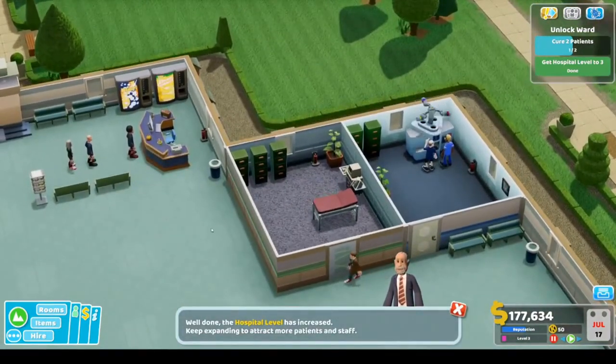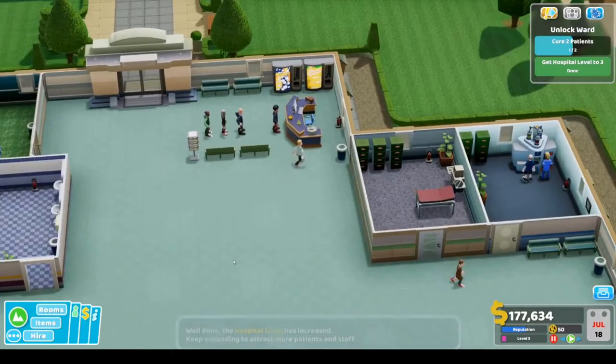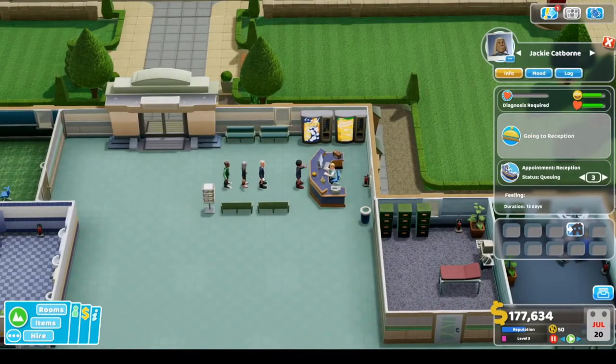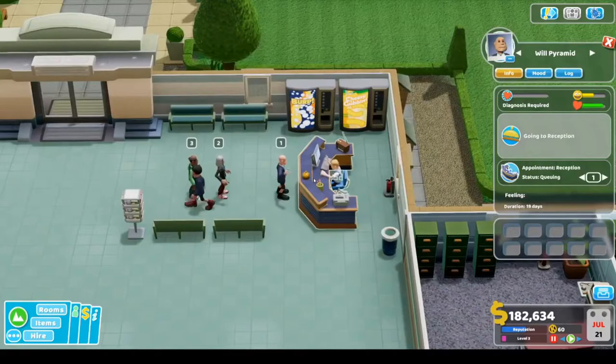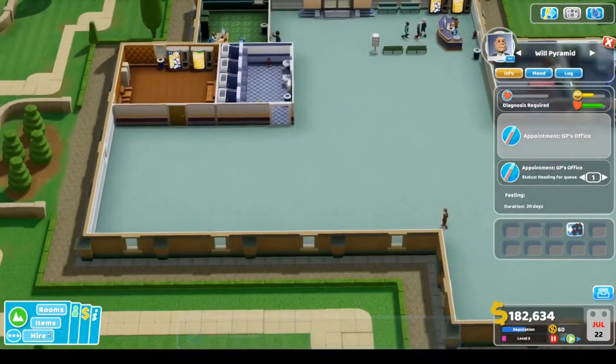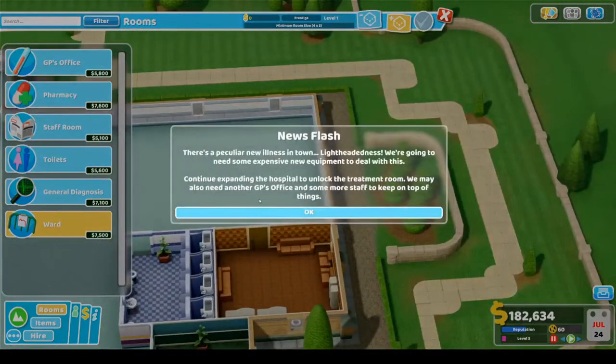Well done! The hospital level has increased — keep expanding to attract more patients and staff. We've got a lot of people waiting at reception. The ward is unlocked! Let's go build that room even though we technically don't need it yet. There's a new illness in town — lightheadedness — and we'll need some expensive new equipment. We may also need another GP's office and more staff.